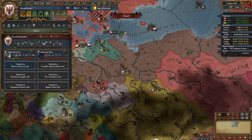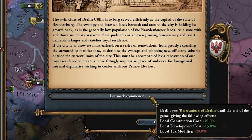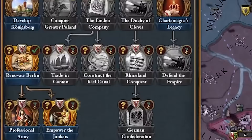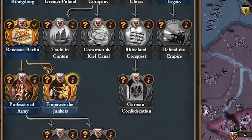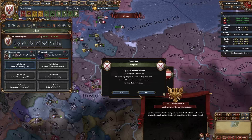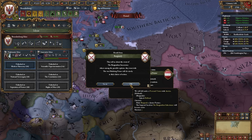The Renovate Berlin mission event allows you to develop your capital and build buildings there cheaper until end of game, but you lose some tax income. I can also complete Power the Junkers, which requires 60 nobility influence and completing Renovate Berlin. This gives us Empowered Junkers, including army tradition decay -1, which is pretty nice. And Austria just got Burgundy — they're extremely strong now.